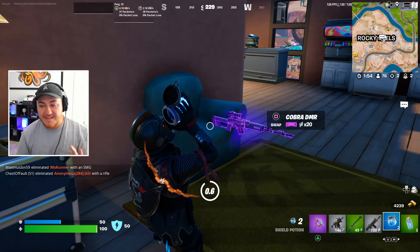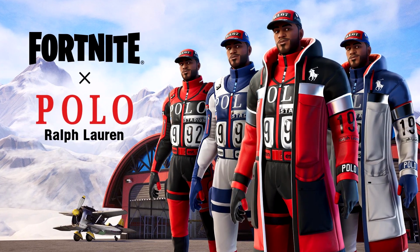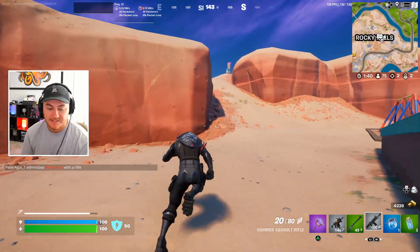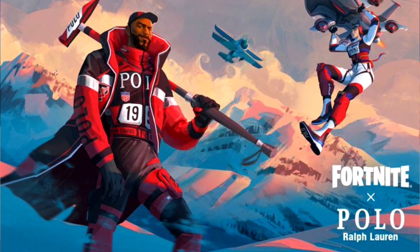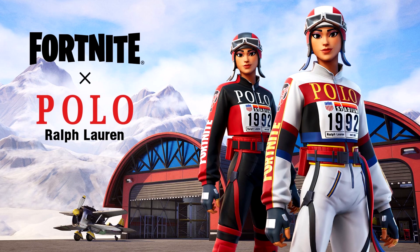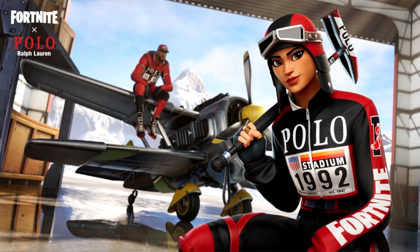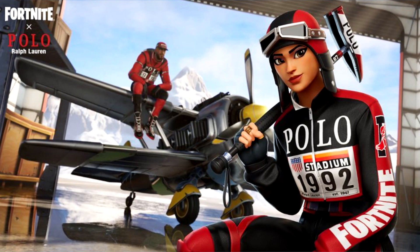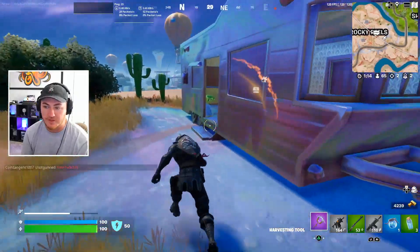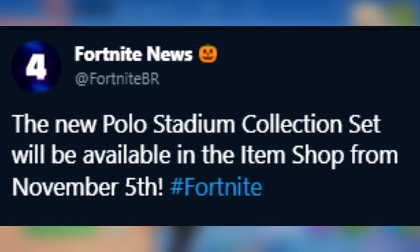The first thing that literally just got leaked like five minutes before I was supposed to start recording this video — this is breaking news — is the upcoming collaboration between Fortnite and Polo Ralph Lauren. We talked about this in our last update video, but it got leaked that Fortnite was doing a collaboration with Polo, which is a clothing company most of you guys have probably already heard of. All the information along with a lot of the rewards and cosmetics a part of this collab just got leaked. There are like six or seven different skins with a bunch of different styles and colorways, and it was confirmed by data miners that these skins and cosmetics are going to be dropping into the item shop on November 5th.